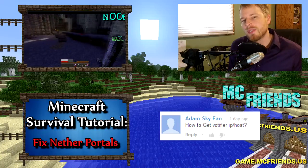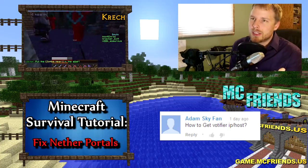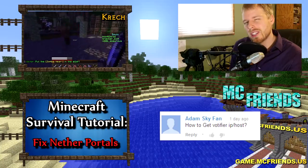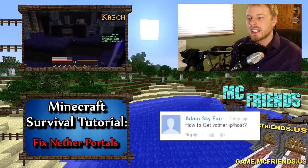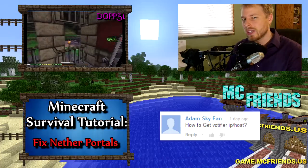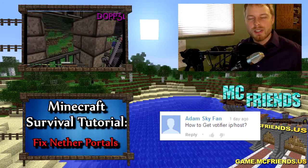To get your Votifier IP address: it's actually the same as your server IP address. Leave that spot blank in your config.yml file — leave it at 0.0.0.0. You'd only change that if you're running multiple servers in the same place, which is a really advanced setup. To get your IP if you're running on your own computer, go to Google and type 'what is my IP'. If you have a hosting company, ask them — it should be listed somewhere in your account setup.